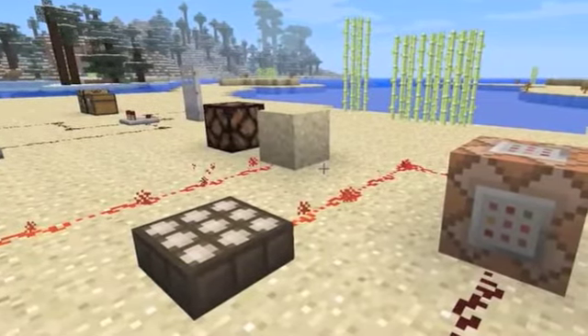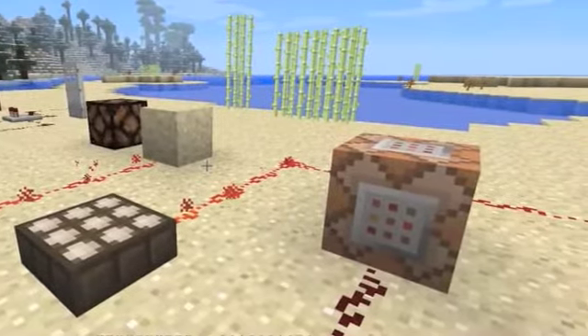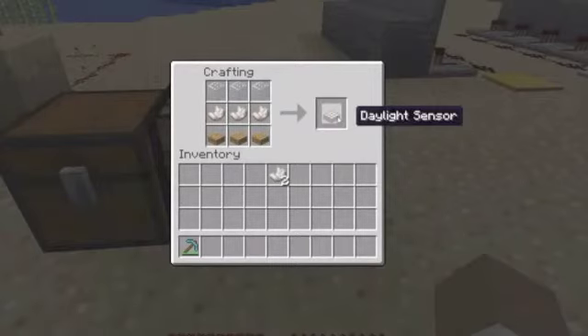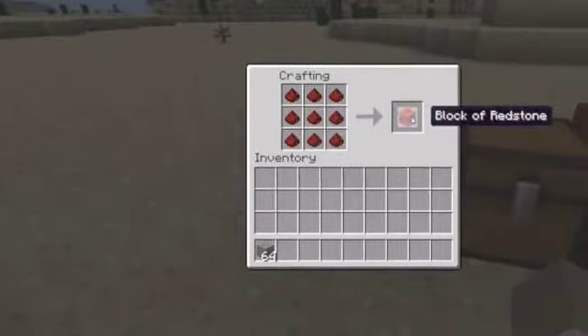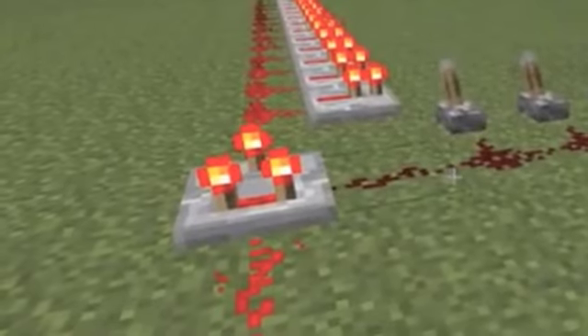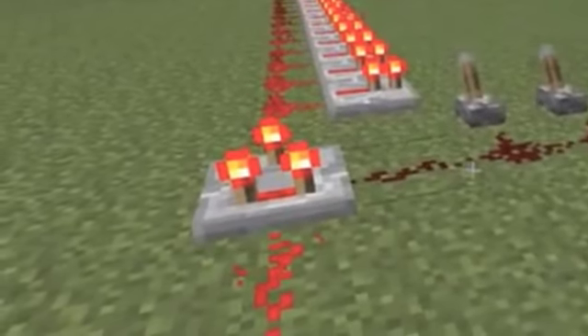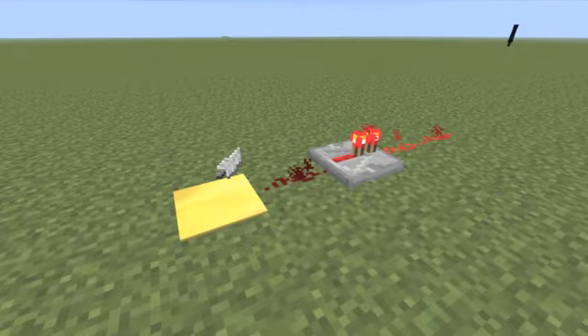It wouldn't be a redstone update without some redstone. There are now daylight sensors, which act like solar panels in Minecraft, and are crafted as shown. You can also make a redstone block with nine redstone. There's also something called a redstone comparator — I'm not entirely sure what it does, but that's what it's called.